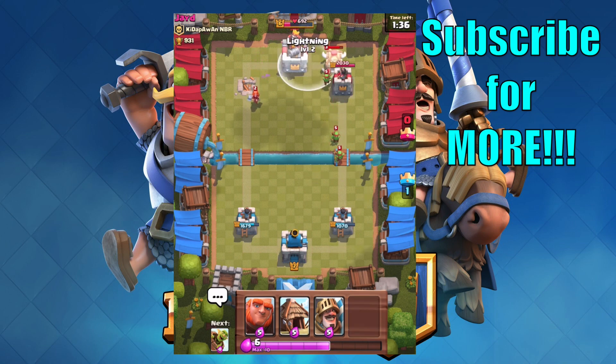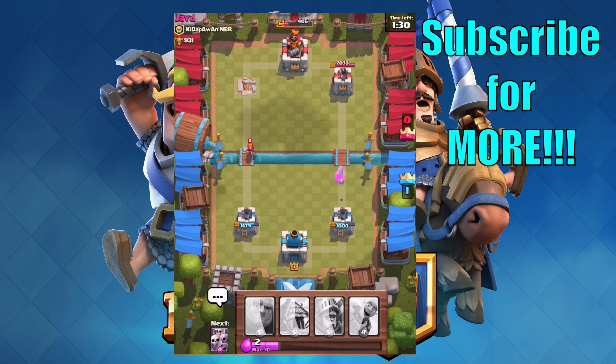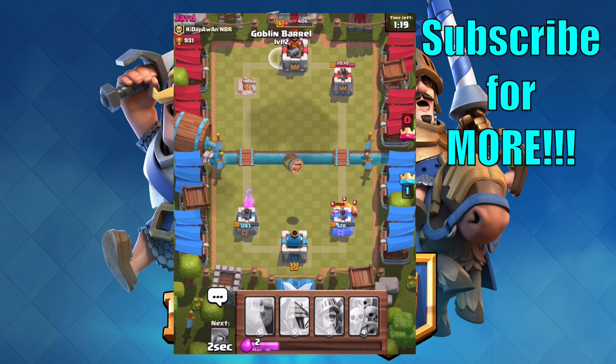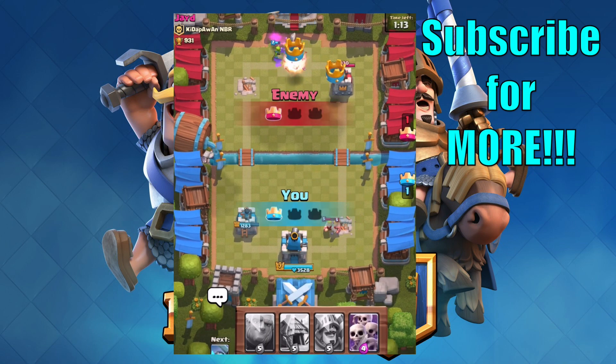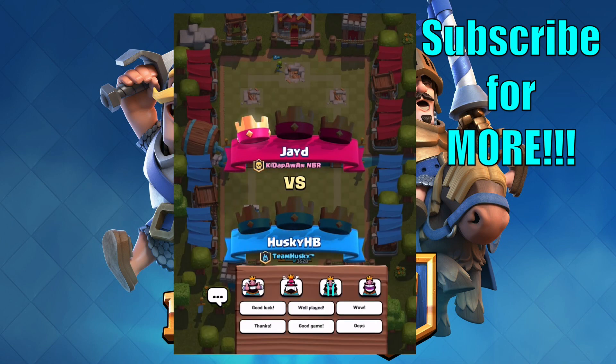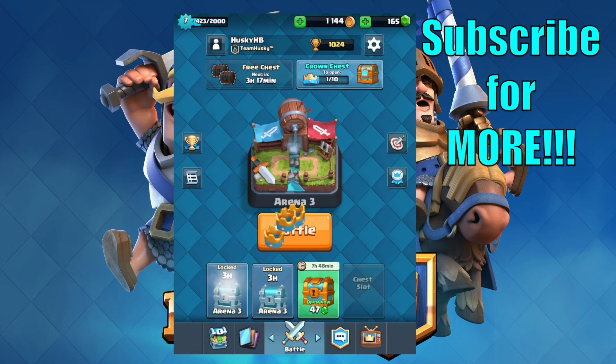I'm gonna actually use my lightning spell here — nice, I took off like 200 health right there. I think I'm gonna try to defend a little bit, but you know what, let's just win already. Get the goblin barrel over there — once they do damage, we're gonna win. Good try, Jade. Good game! 24 trophies and a silver chest. We got three of those crown chests.